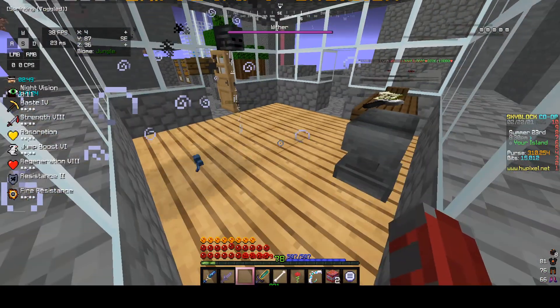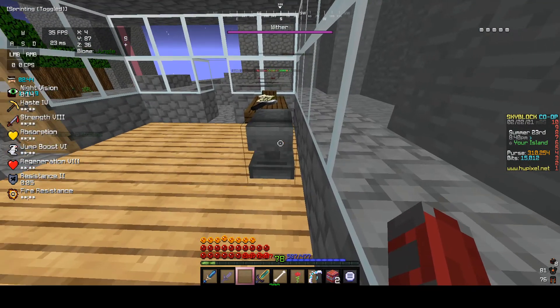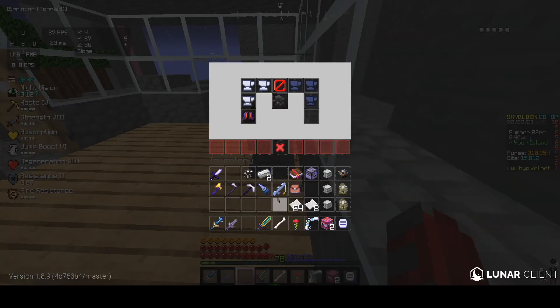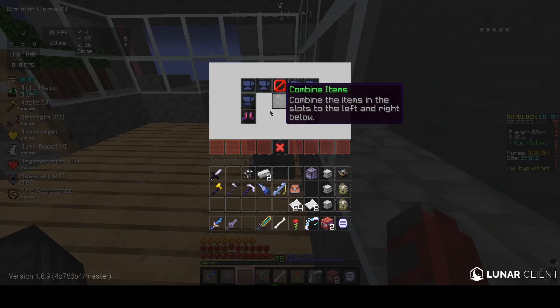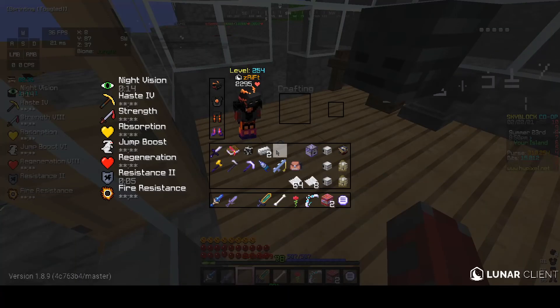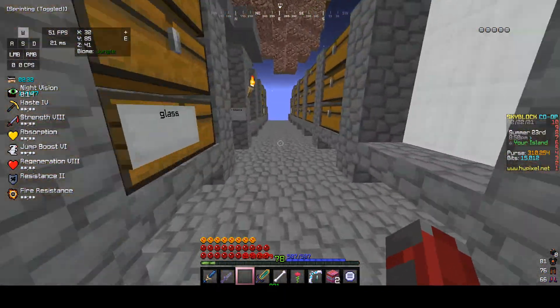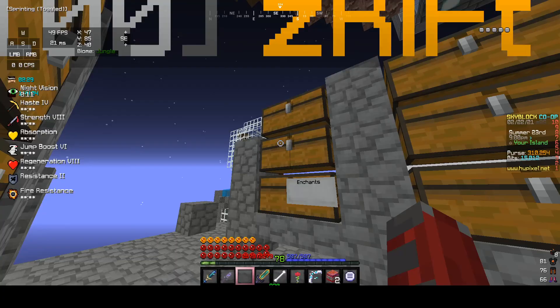So you must be thinking right now — it's got to be for armor, right? This enchant has to be for armor. So if I put it on armor, it does nothing. Now that we have established that you cannot put this enchant on any armor, or weapon, or any tool...